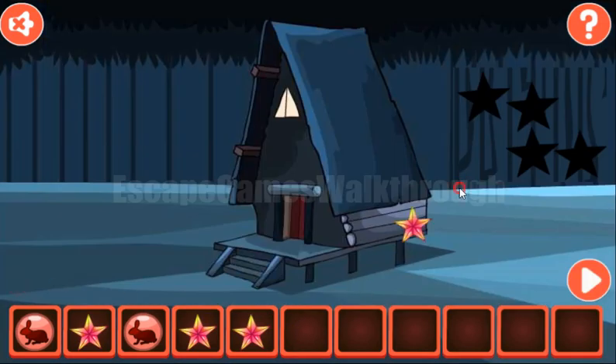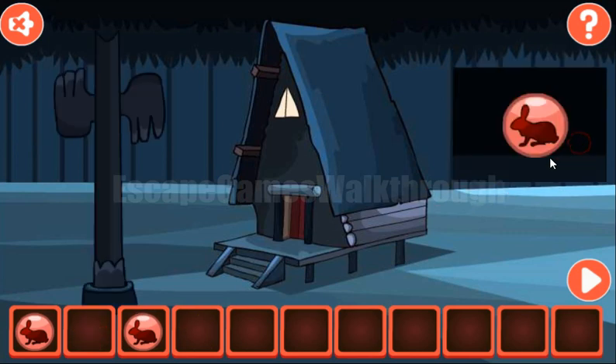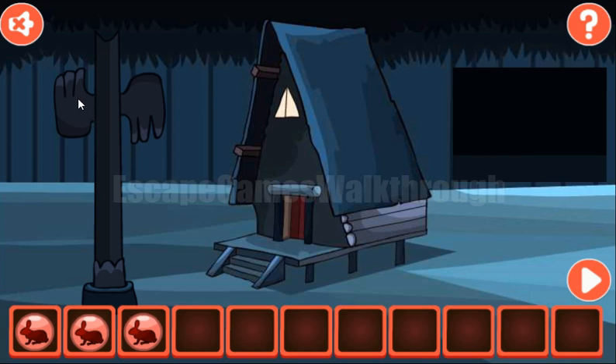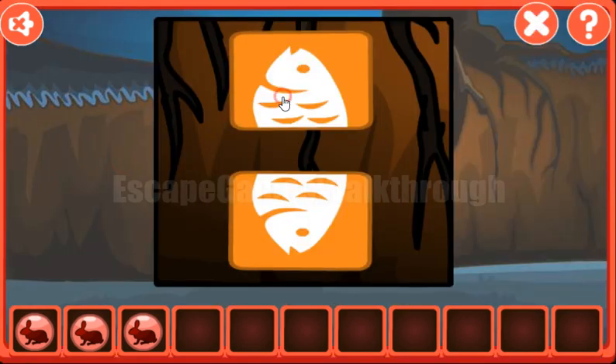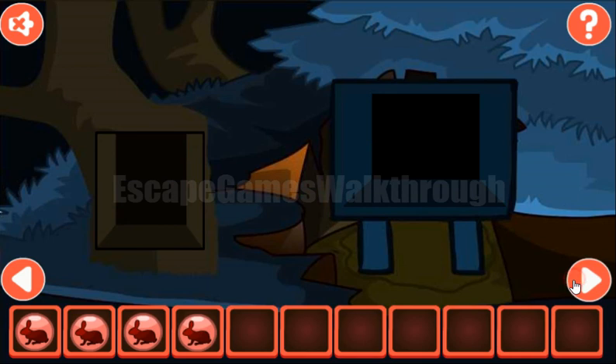Now we have four stars to put on their slots. We get one more rabbit. Also here a pole has appeared with hands showing three fingers up and three fingers down. So we need to use it here three times up and three times down. And here's the fourth token with rabbit.